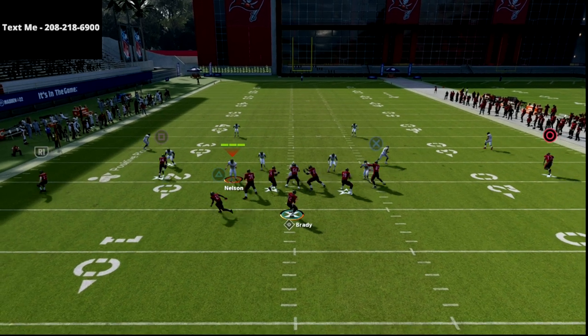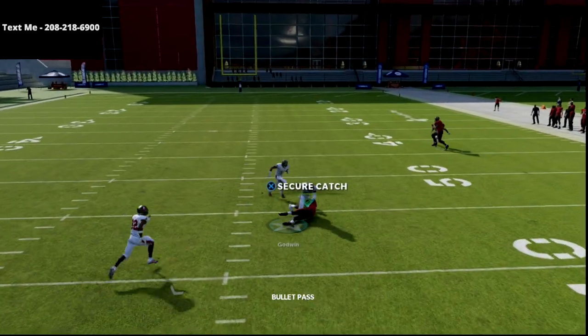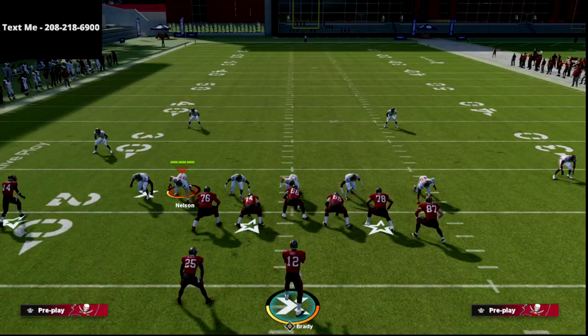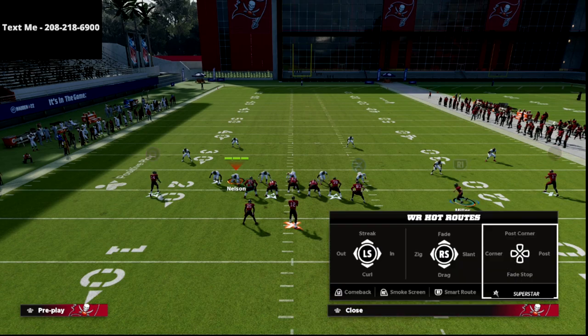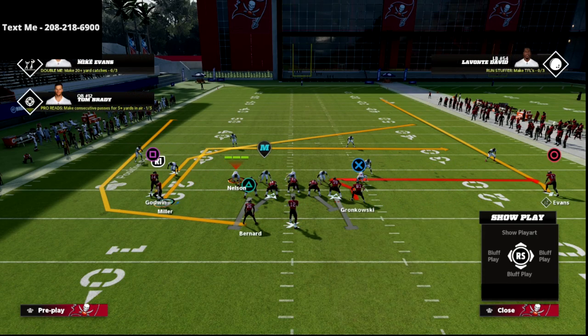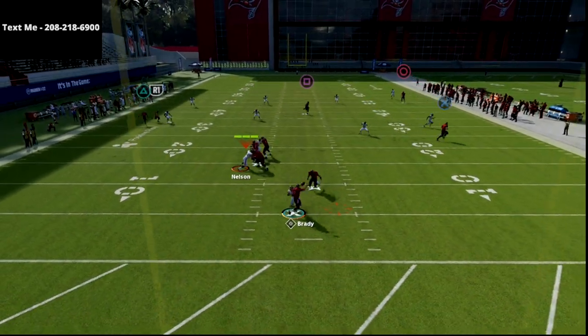The next read on this play — after reading the high — is to come over the middle. This post route is so good. These post routes from U-Trips are really hard to guard because it's very difficult for the user to cover more than one route this year. They're going to have to either guard the whip or guard the post, and they can't really guard both.